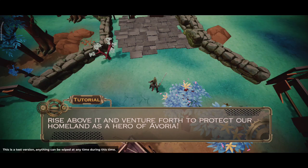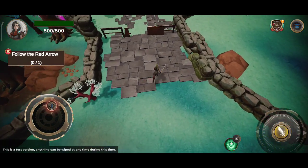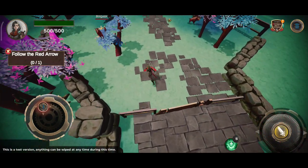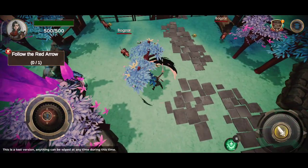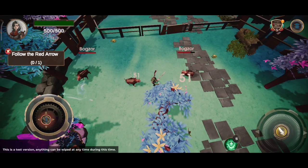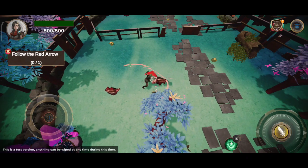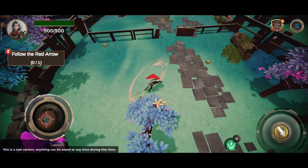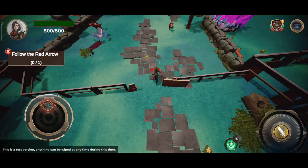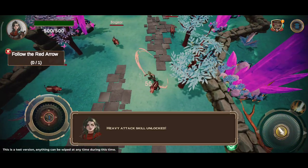Hello friends, you can see the game of Outland Odyssey and it's very good. You can move with the arrows over here, and this is the strike. You can move with the arrows and we have a skill unlock.